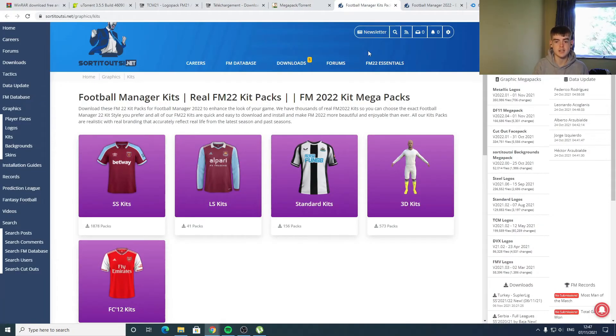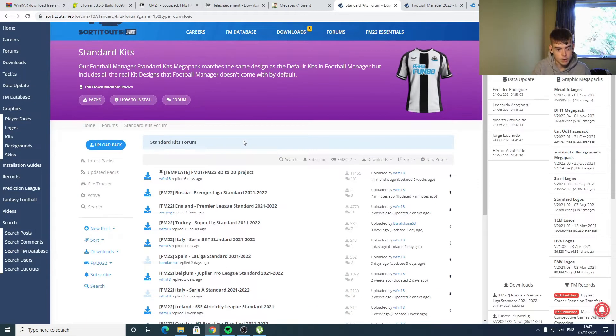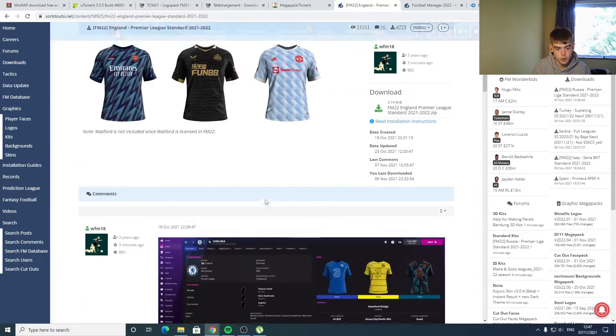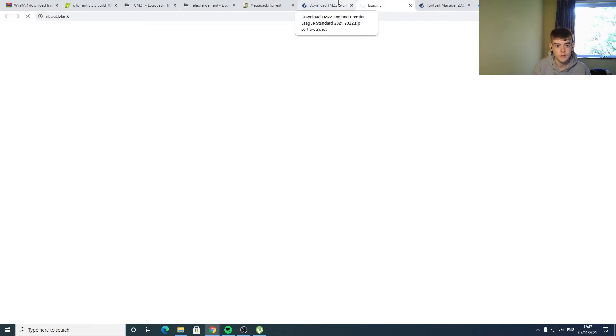Now we move on to the kits. You can choose whatever kit you want — I've linked you to a page which has all the kit packs. I would go for the Standard Kits mainly because it includes Manchester United, who have some licensing issues. The FC12 pack does not have United's kit, so Standard Kits is the way to go. Go to Football Manager 2022 kit packs and you'll see all the different options. For the Premier League ones, go to England Premier League Standard and click download.